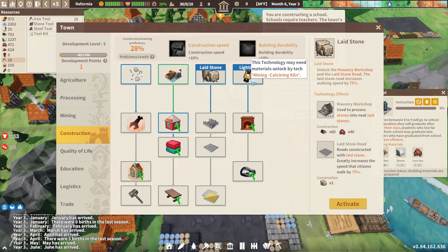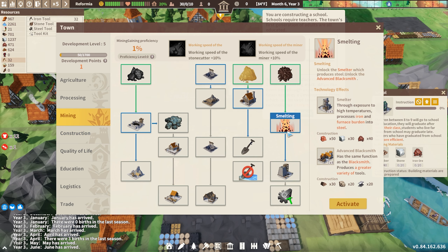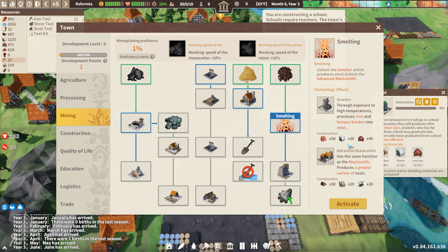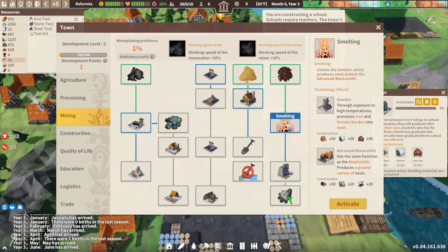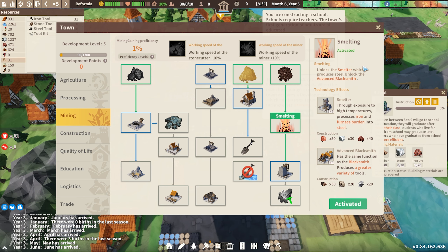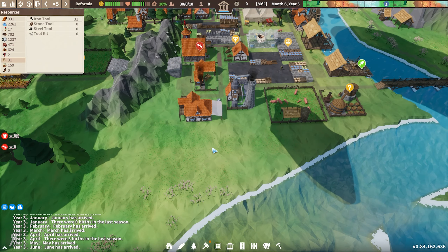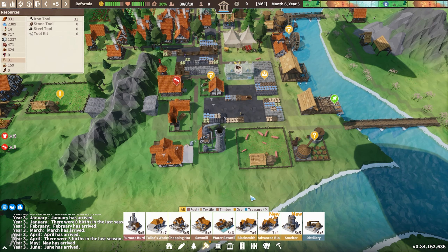I got the smelter — yes, I actually want the smelter because this is going to allow us to process iron and furnace burden. This other building unlocks the factory to create furnace burden, which turns timber and coal into that resource. And if you then unlock smelting — which I think we're going to do now — I'm going to be able to create steel, which is going to be extremely useful because that will enable me to unlock a wide variety of more advanced buildings.